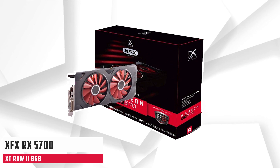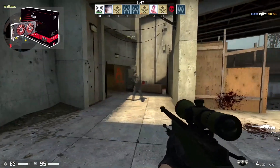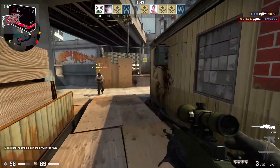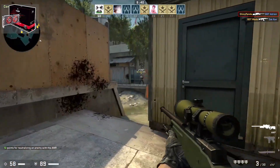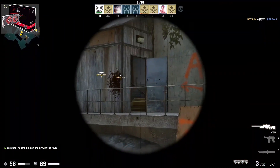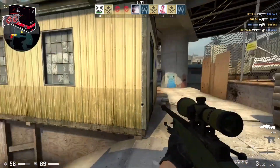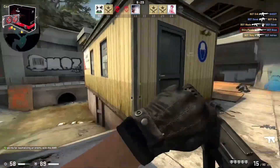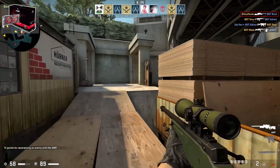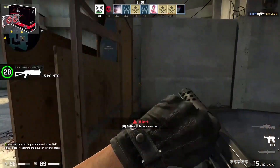At number 3, it is the XFX RX 5700 XT RAW 2 8GB. XFX is known for its long-lasting cards and economical prices, making it one of the cheapest RX 5700 XT models available. XFX has updated its design, which is a big improvement over their RX 400 and RX 500 series look. The RAW 2 removes gaudy highlights and features a completely black cover that blends well with a stainless steel backplate.